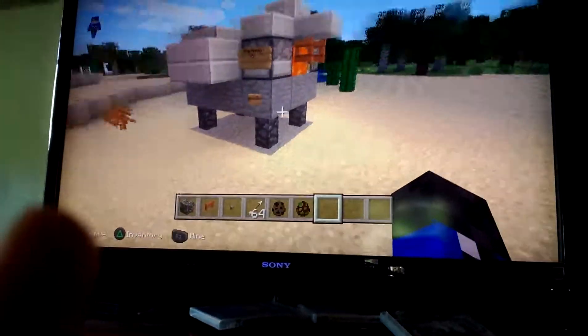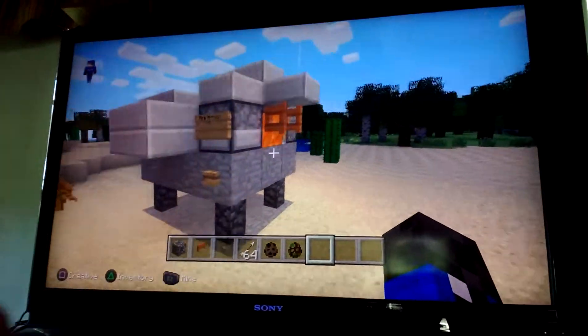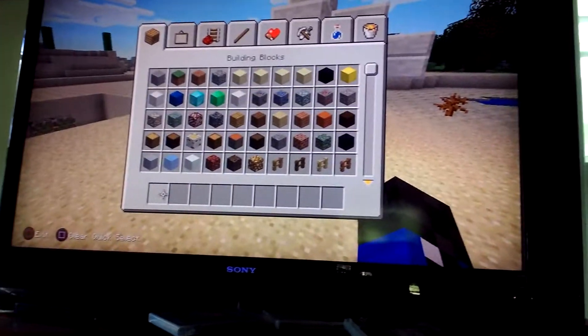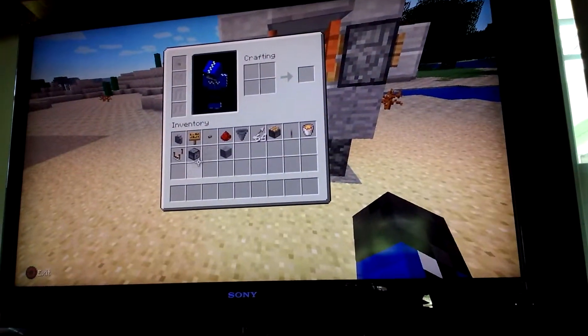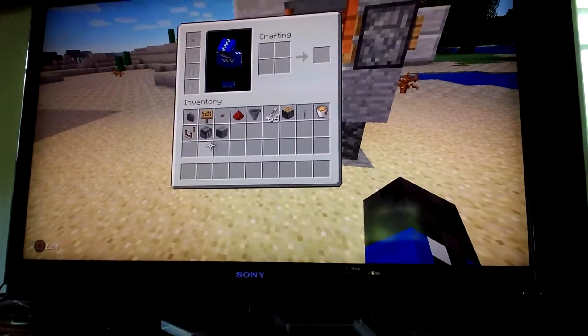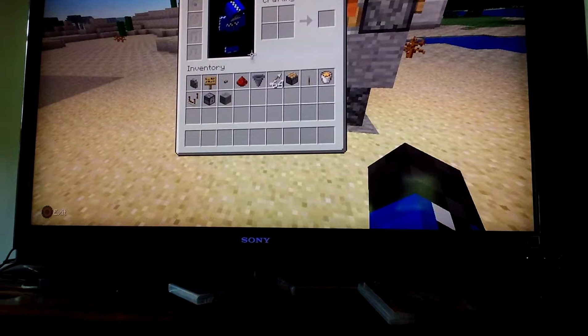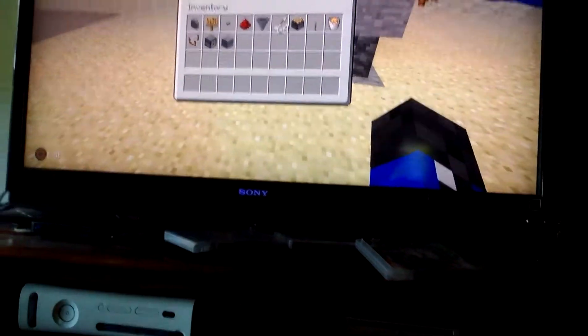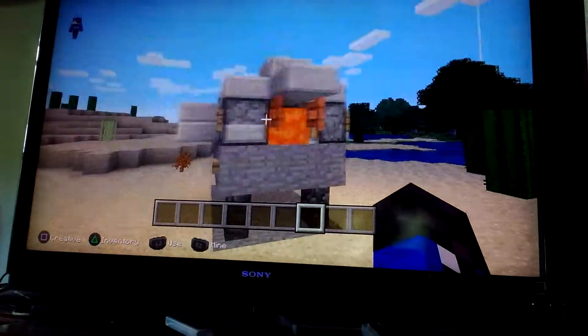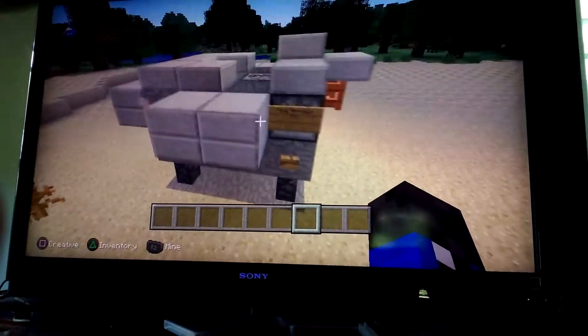We are going to show you in Minecraft how to build a flaming arrow trap. Right here. See it? Okay, so first, you're going to need a couple things. Get everything that I have in my inventory. You can pause the video or something. Now we'll be showing you how to make one of these bad boys.